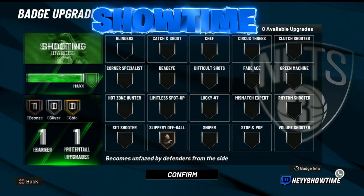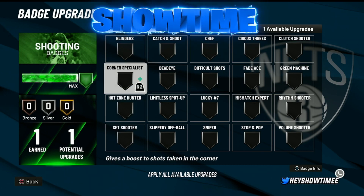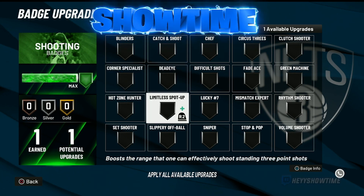Now for some good silver shooting badges — if you're a shooting center, Catch to Shoot on silver is really good and can work very well. Corner Specialist on silver is really, really good — I definitely advise you to use that on silver. Limitless Spot Up can also be ideal for you on silver; it works very well.